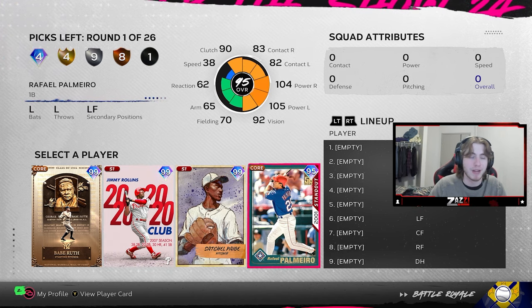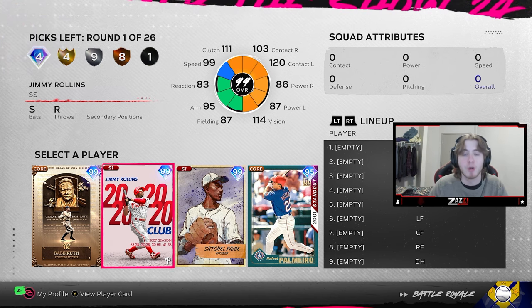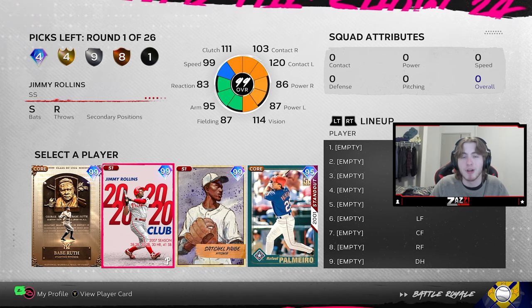Down to Jimmy Rollins and Palmeiro. I want to look for that position I need to fill desperately that's going to have more of an impact on the field. First base and left field are pretty fillable positions. So for me, Jimmy Rollins is the choice.